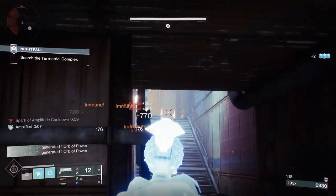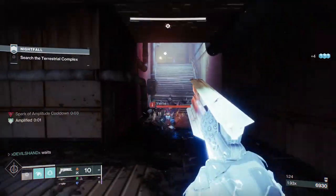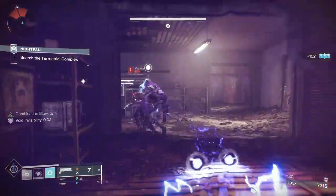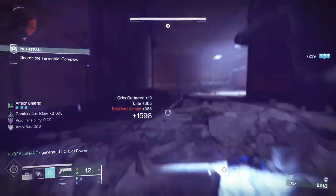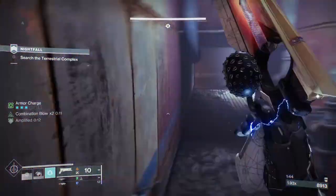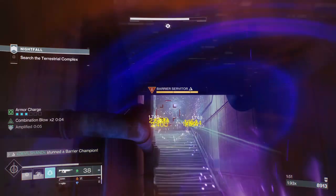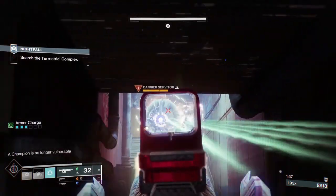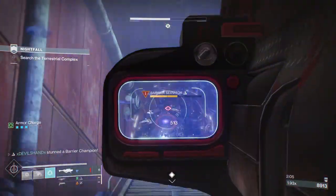I'm playing very protectively — going back, healing, watching my dodge, my grenade, my health, and always looking at my surroundings. The Sunshot is really helping here, especially the scorch effect, forcing enemies to back off. In master or grandmaster, enemies are very aggressive. I didn't punch yet because I'm saving it to vanish and see what's going on. Mastering the map and knowing how many enemies are present is extremely important.